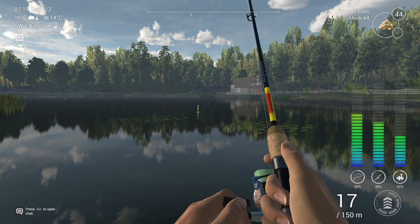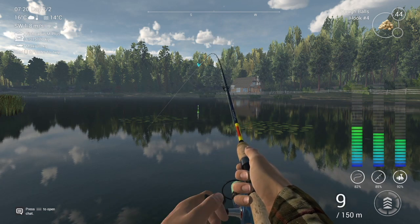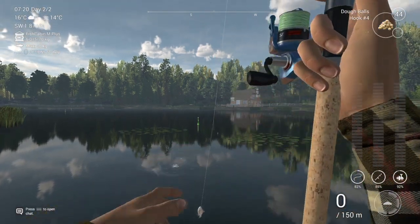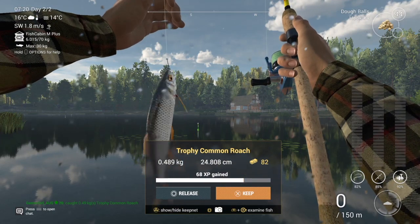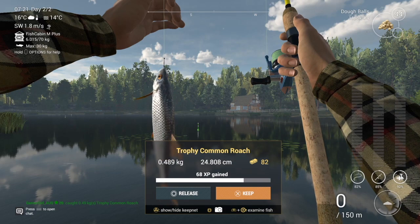There are always a few different types of baits you can use and a few different spots on the map to catch the trophy fish. And there you go — trophy common roach! So maybe stick to the dough balls; it might help you get them quicker at least.